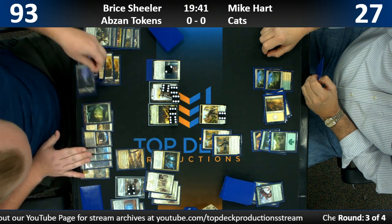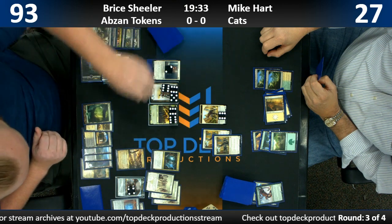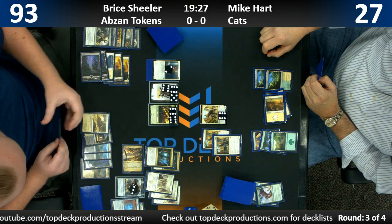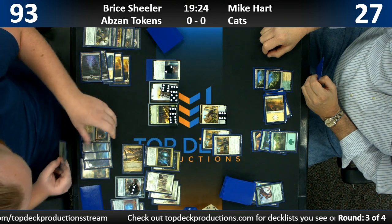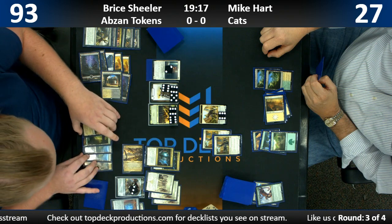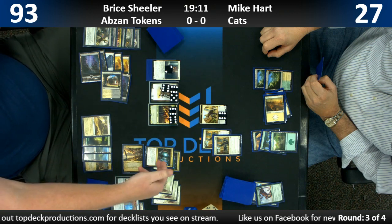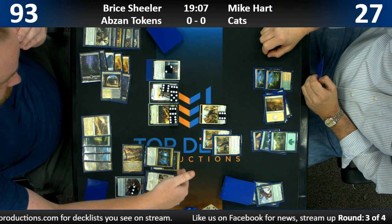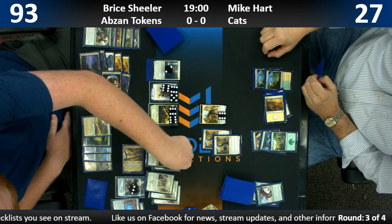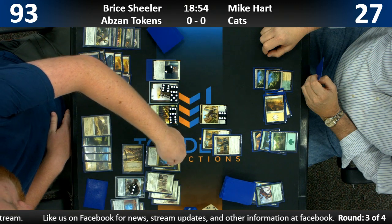I think Bryce is just going to sit here and make a couple more turns of tokens. He drew another Hidden Stockpile — a second Hidden Stockpile. So let's make 16 tokens at the end of our turn. He's just trying to get to a point where he can turn all his creatures sideways and make sure he has lethal. But Mike has 26 points of life gain on the other side from his lifelink creatures.